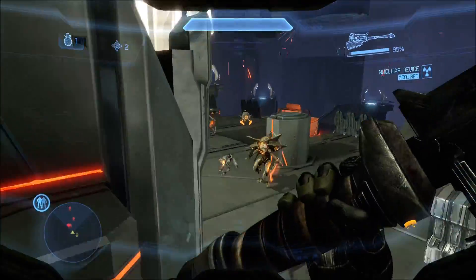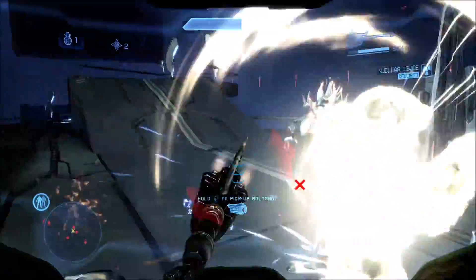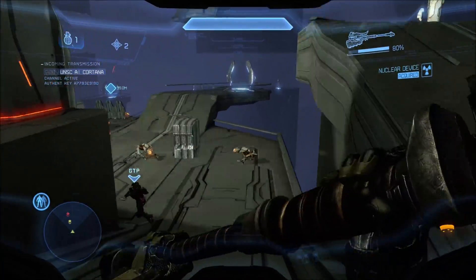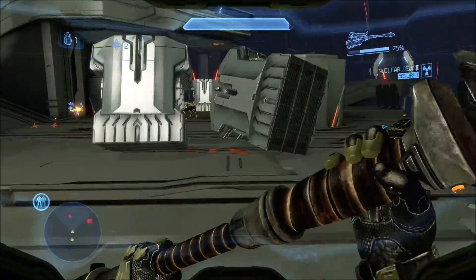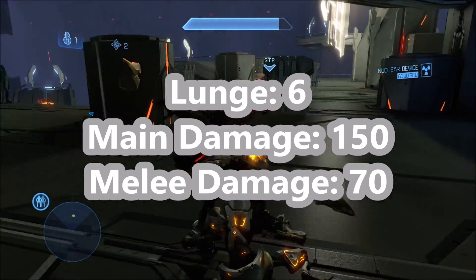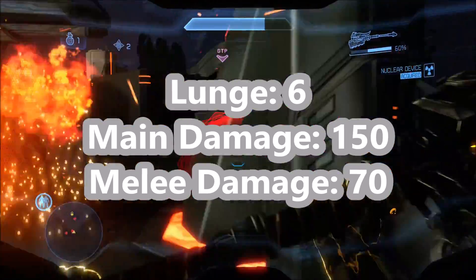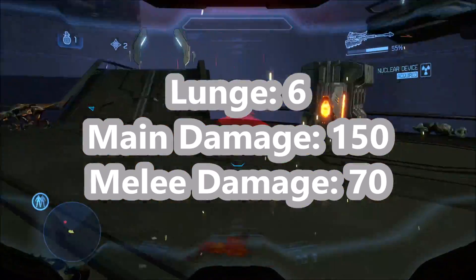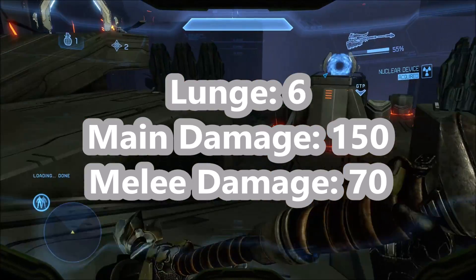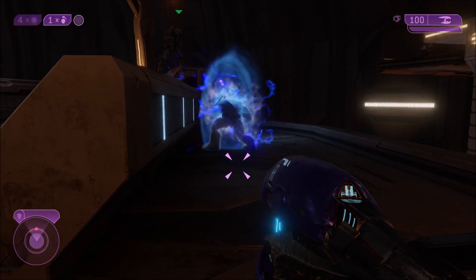After Halo Reach comes Halo 4, which brings quite a few changes as well. Halo 4's hammer still has a lot of similarities, but it has this weird floating-in-the-air, spinning-around magnetic-style melee animation — I never noticed it until today. It's such a weird melee; I don't know if it's a positive or negative. As for the actual specs: its lunge is still 6 meters, its main damage is still 150, but its regular melee damage is less than Reach's — it's actually 70. Also, its damage radius is increased a little bit over Halo Reach again, though I don't have exact numbers to compare for that.